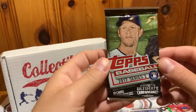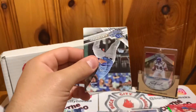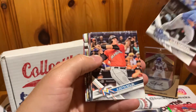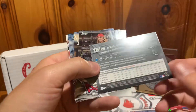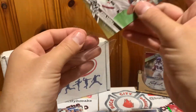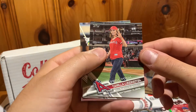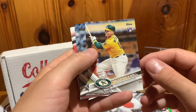This is 2017 Topps Hobby Series 2. I always get confused — I think Series 1 or Update Series is the better of the 2017s — but let's see who we have. This is like a gold Jose Abreu, yeah, numbered 2017 — that's nice. We also have a Camilla Ludington, Bruce Maxwell rookie.